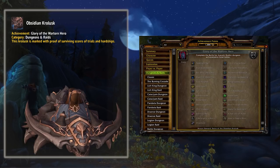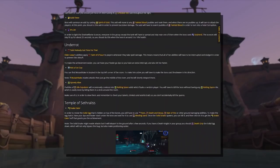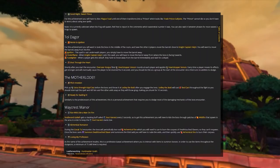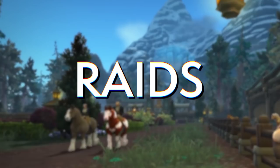The Obsidian Krolusk is for finishing the Glory of the Wartorn Hero, the Battle for Azeroth meta dungeon achievement. It should be perfectly doable for players around item level 340 — just go into the dungeons on Mythic, look at the achievements, and get to work. It's not mega hard, though a few are a little challenging. Some achievements do require multiple dungeon runs, so try to avoid pugging those ones. If you mess up a mechanic, just wipe and try again.